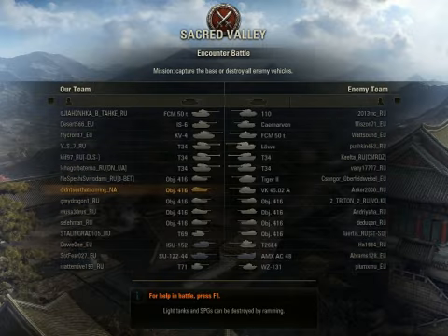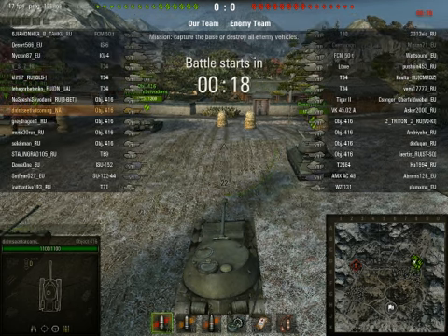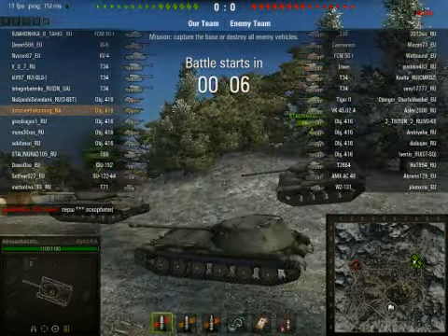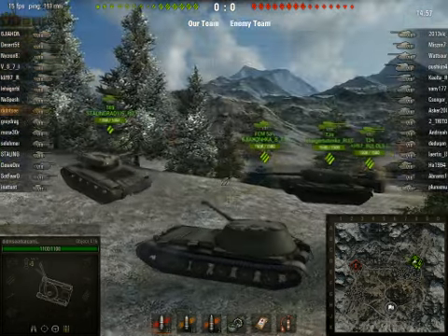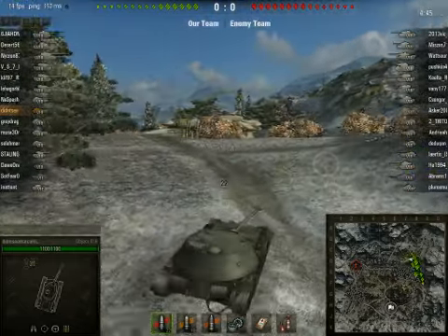I heard nothing about Japanese tanks — this is pretty cool. Sacred Valley — oh my goodness, look at all these Object 416s! T-34s quite a bit here. I'd hate to be a tier 7 in this match. The only tier 7s — there's a very sad looking S-122-44 and a scout. This thing has a slow reload, so I'm probably going to find a camping position, try and snipe, hide while I reload. Oh, this thing has limited turret traverse — so you can't actually turn it a full 360 degrees. That's really interesting.